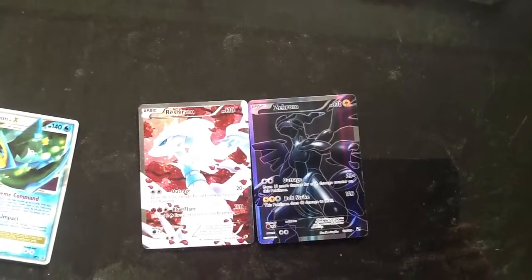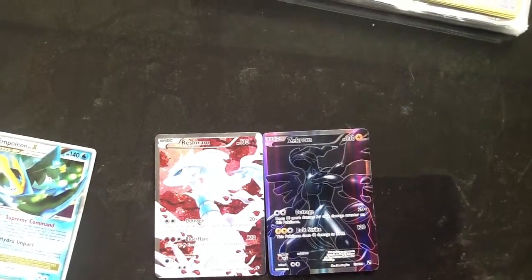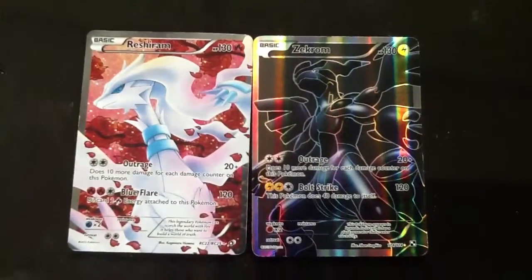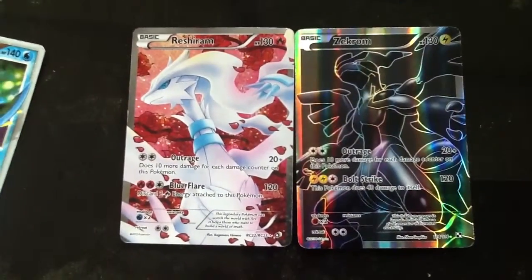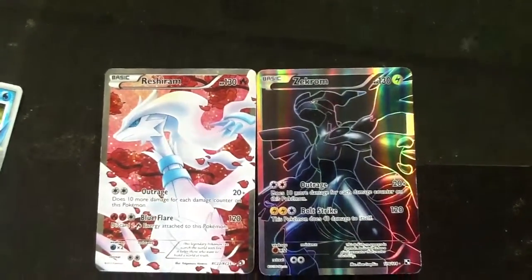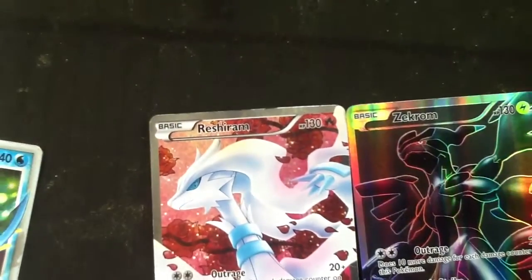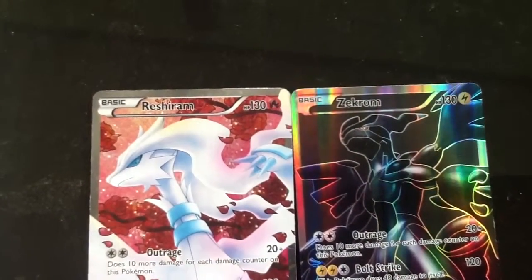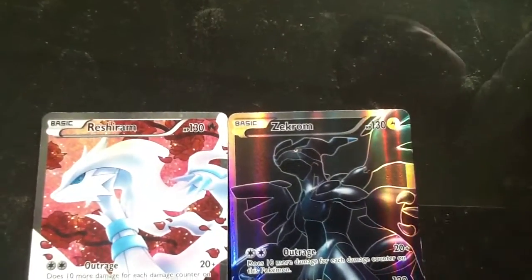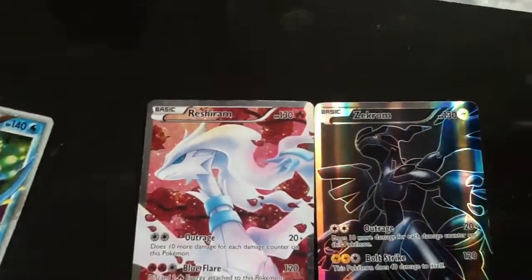Welcome back to my channel, my name is EX Hunter Pokemon. Today I'm showing you my two full art rares. First we got Reshiram, he's got 130 HP, and Zekrom full art, 130 HP as well.